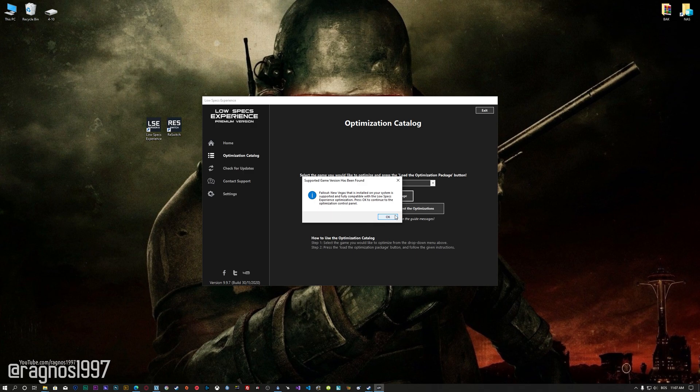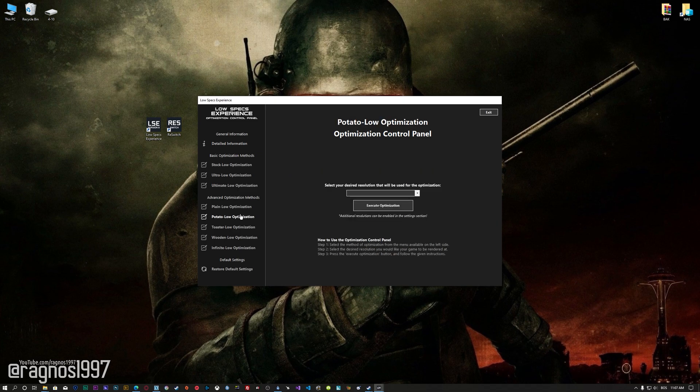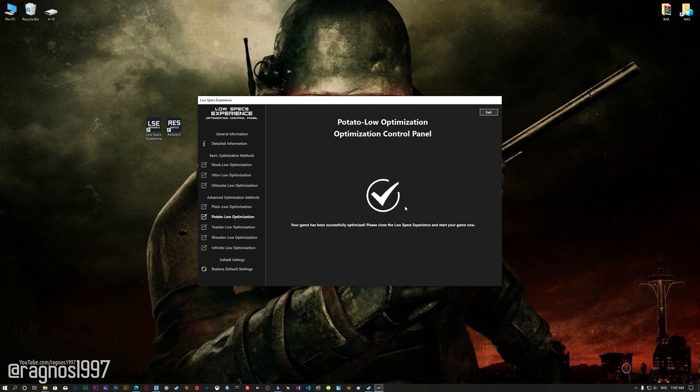Low Specs Experience will now automatically check if the game version currently installed is supported by this optimization. If it is, press OK and the optimization control panel will load. When it loads, simply select the method of optimization and the resolution you would like to render your game at — something you will need to experiment with to see what works best for your system. Once you decide, press the Execute Optimization button and then start your game.